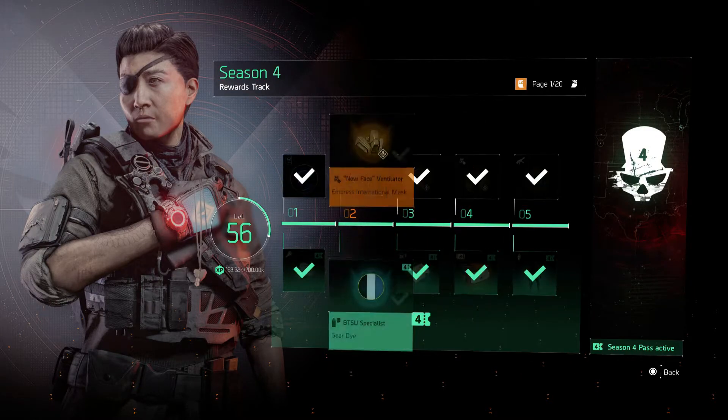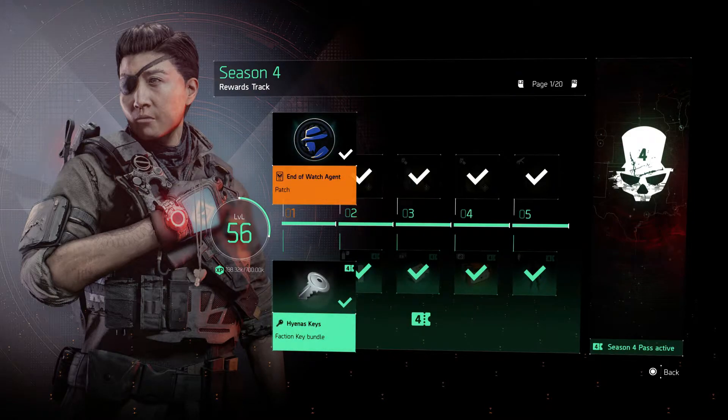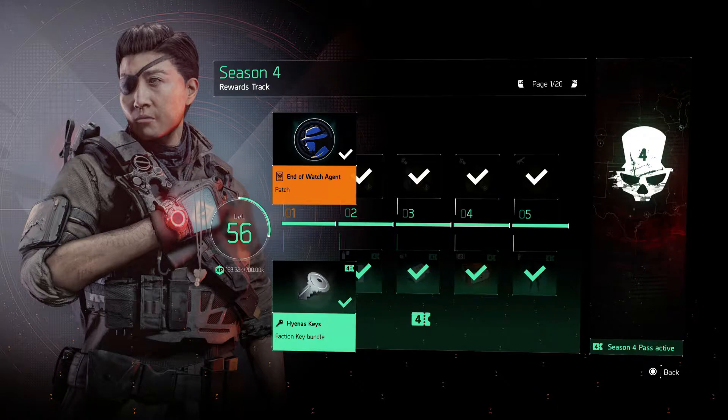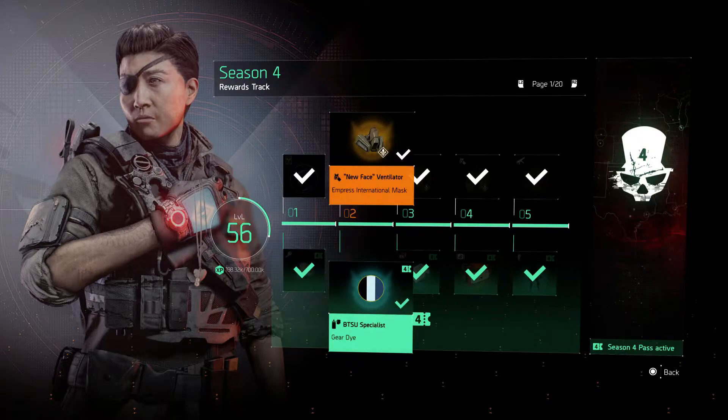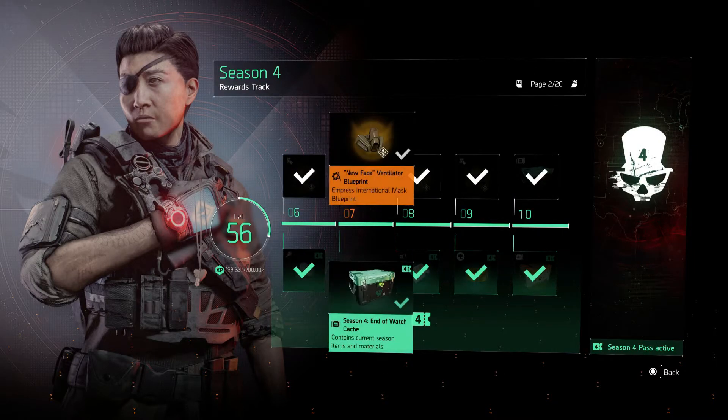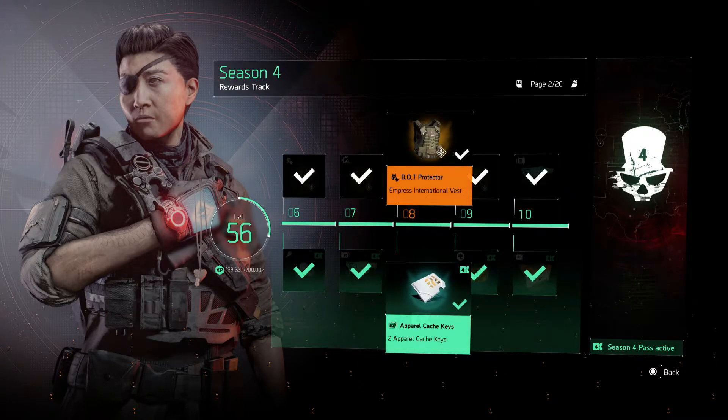Coming right in here, you start off with a patch and then you start getting the actual gear pieces. You've got your Rigor gear sets and your Empress gear that start coming in right off the beginning, your PDR rifle, and you'll have the outfit by reward tier 5 if you have the premium track. There's a lot of gear and a lot of caches.